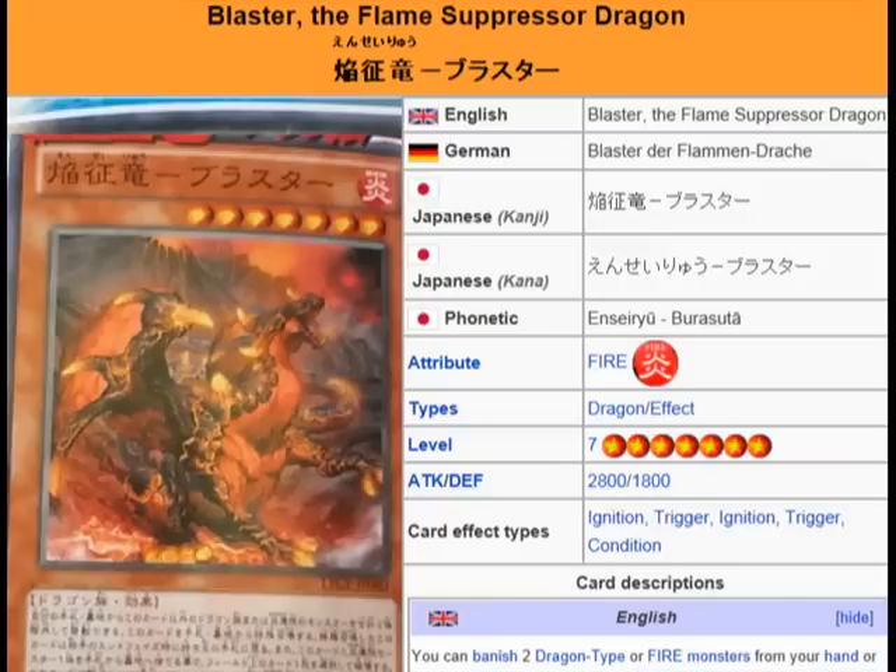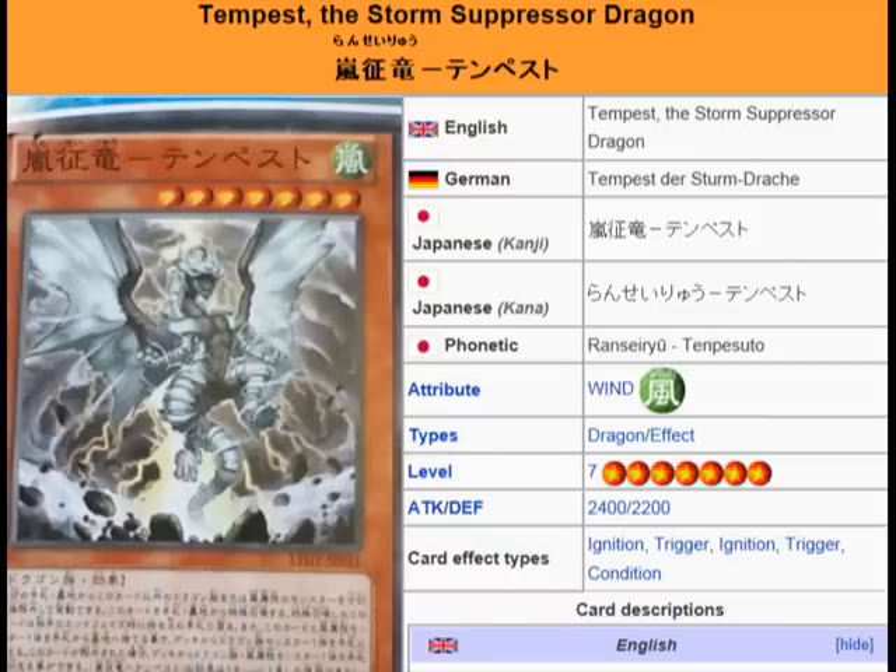Blaster, the Flame Suppressor Dragon, is a Fire Dragon Effect Monster, Level 7, ATK 2800, DEF 1800. And Tempest, the Storm Suppressor Dragon, is a Wind Dragon Effect Monster, Level 7, ATK 2400, DEF 2200.